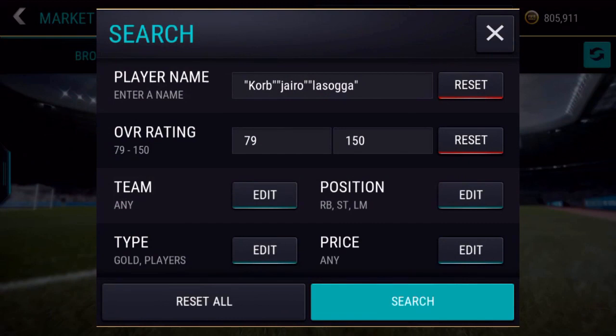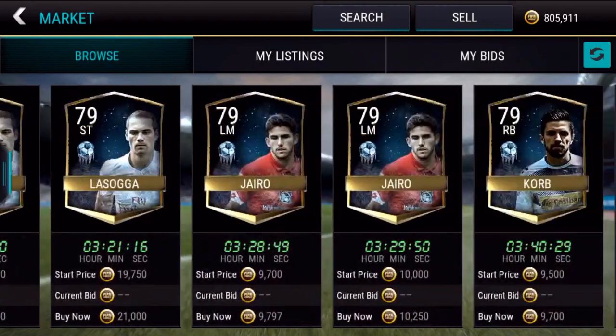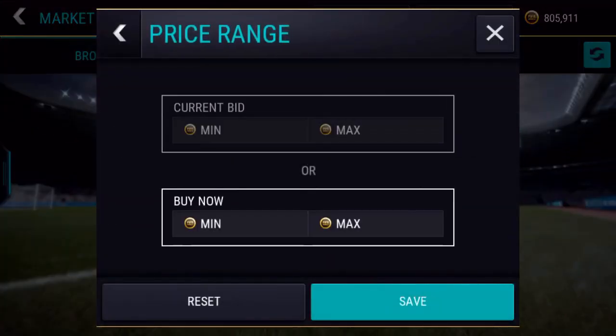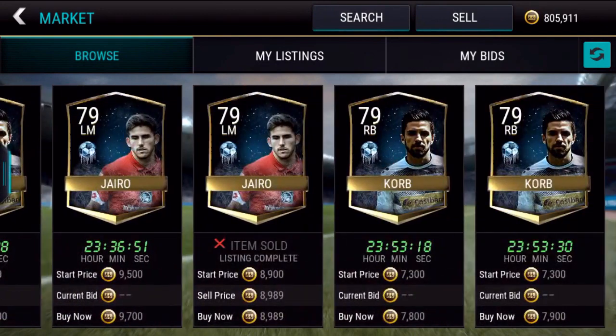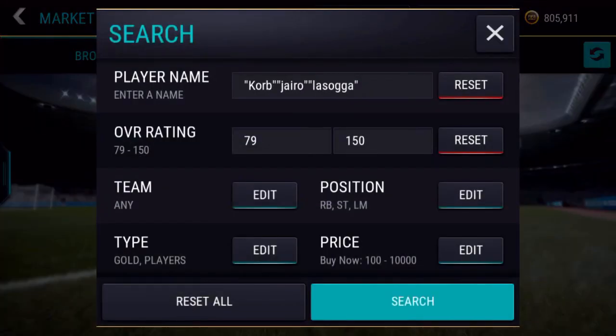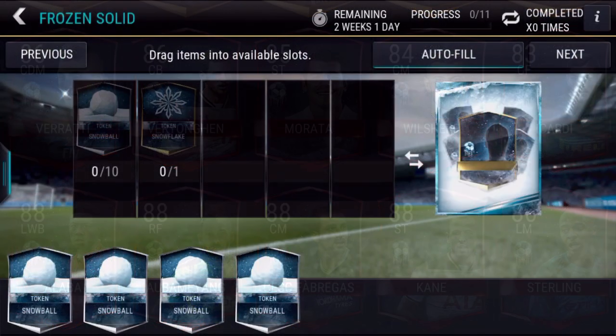As you can see on screen, I've got three 79-rated players — these are the filters I've set up so no other players pop up. You want to include these inverted commas so that it filters out all other players on the market. Press search and there are loads of market refreshes popping up. If you put in 10k just to filter out the expensive ones, there was one for 8.3k and one for 6.4k — that is good profit. Keep sniping for these gold players and if you search for some of the leaks I'll put on screen, you could hit even more profit.